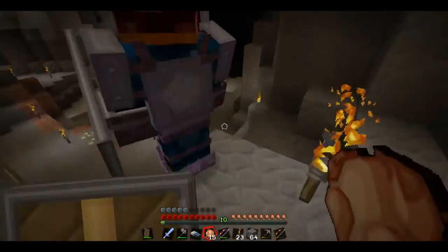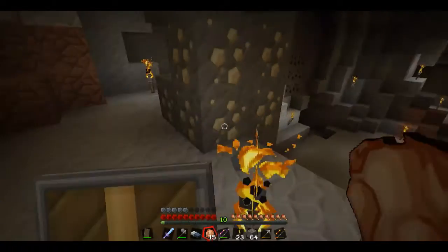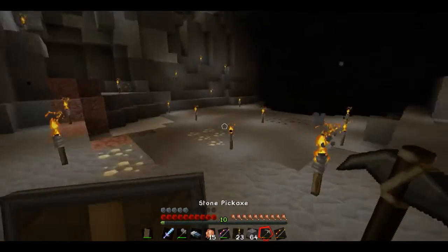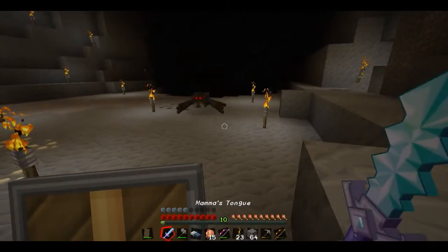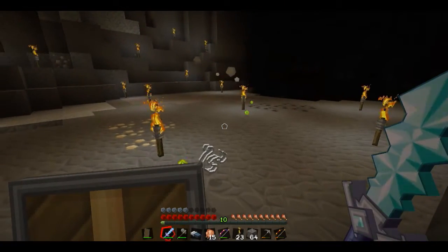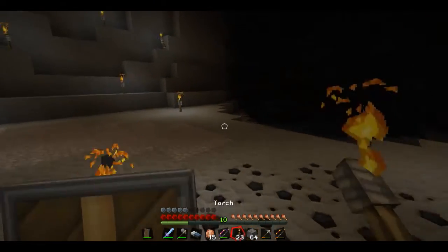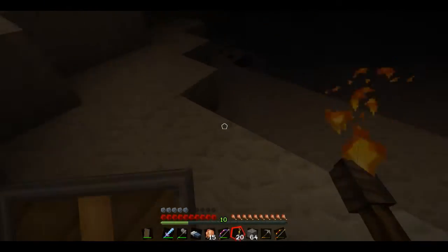I'm gonna grab some of this coal. I'll need some as well. Let's grab that one. Spider — there we go. Spider can get his own coal. Yeah, that's much easier now that I've got the diamond sword on me. A lot better than that stone sword I was using the last time with Mind Fiend when we first experimented with the new combat. And I got killed like four times in four minutes.